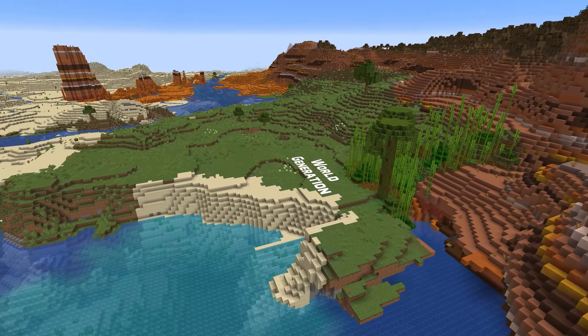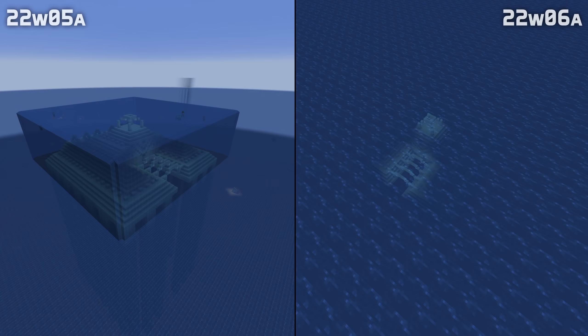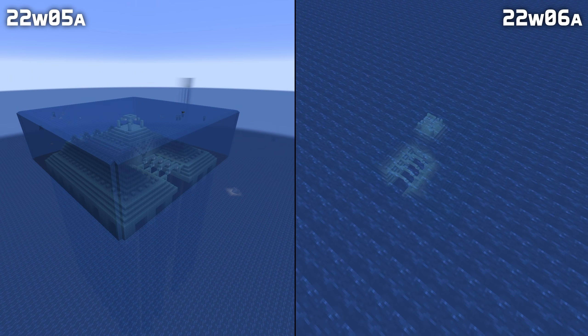Let's move on to some changes with world generation. The superflat preset Water World now has 64 layers of deepslate at the bottom, which means monuments no longer generate above the surface of the water there.